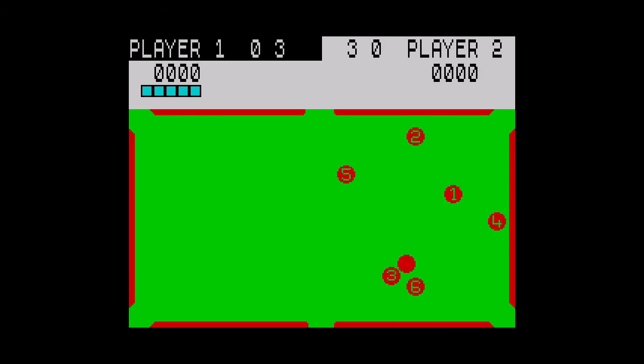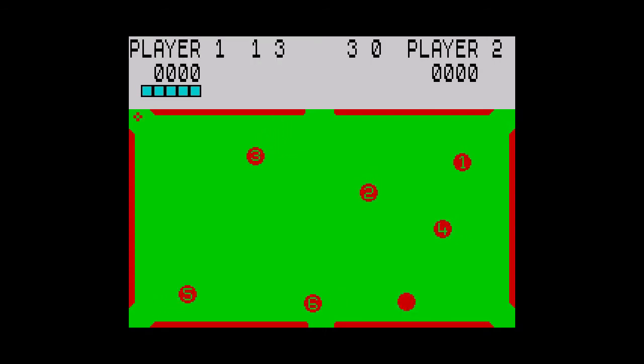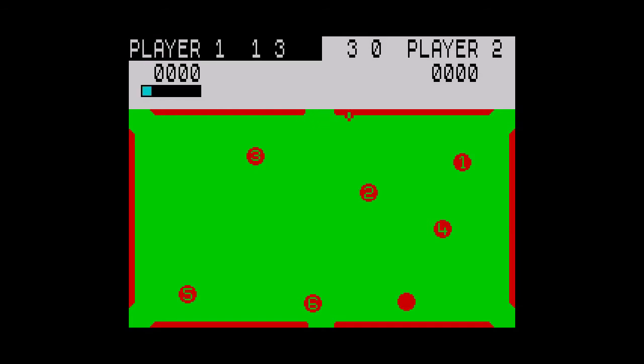The crosshair can be moved anywhere using the cursor keys, and not just around the edges of the table like some other games. All of the balls are the same colour, which is a bit of a shame really.